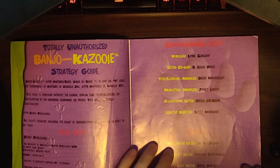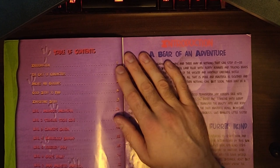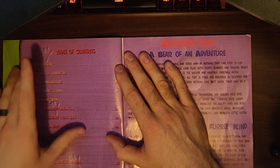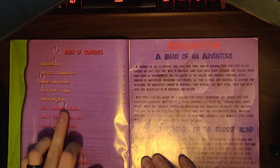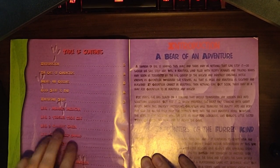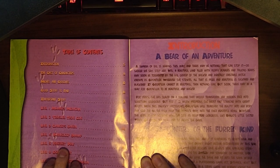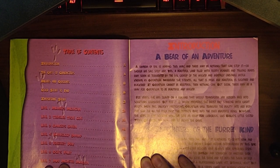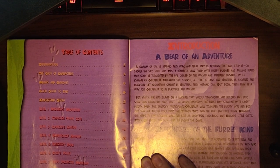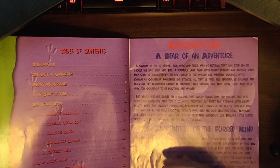So we've got a staff list here, some credits, a table of contents. It's 111 pages long. We've got the intro, characters, moves, stuff to find, important stuff. Mumbo's Mountain, Treasure Trove Cove, Clanker's Cavern, Bubblegloop Swamp, Freezeezy Peak, Gobi's Valley, Mad Monster Mansion, Rusty Bucket Bay, Click Clock Wood. And then we have Gruntilda Hints and the two battles against Gruntilda.